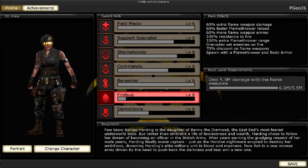Let's go over the stats of the Firebug. All Firebugs will get a damage increase and discount for fire weapons, as well as damage resistance to fire weapons. Starting at level 1, they get a reload speed bonus and fuel capacity bonus for the flamethrower, and a reload speed bonus and magazine size increase for the MAC-10.